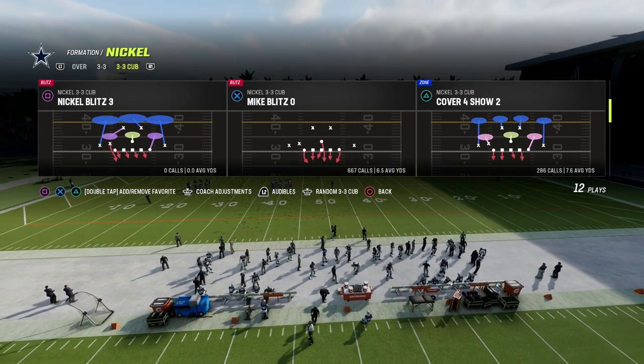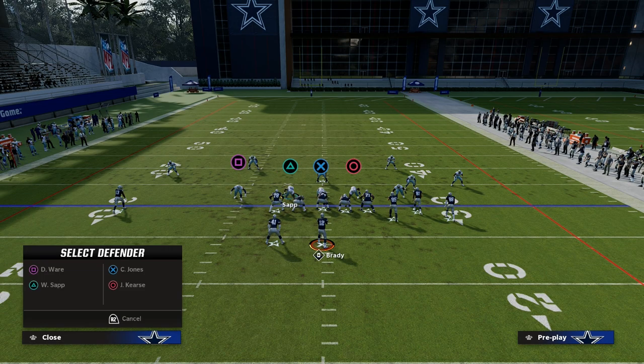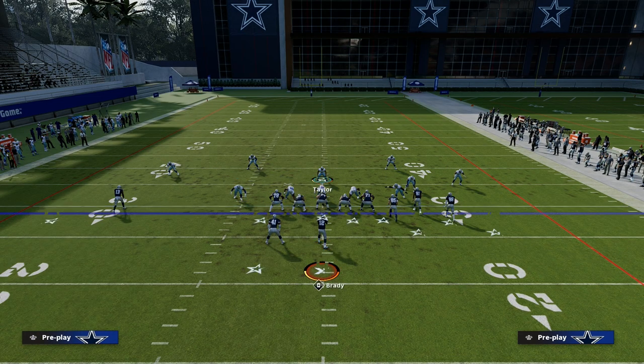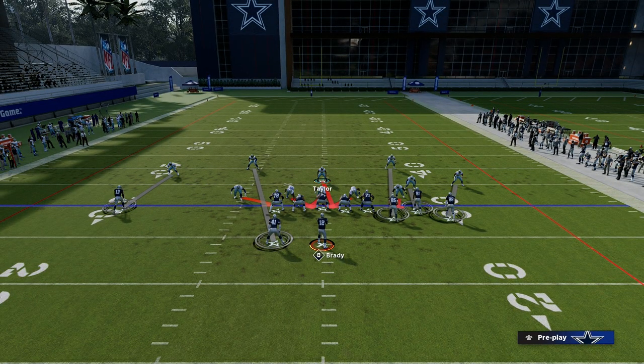If I come out in 3-3 Cub and run Mike Blitz Zero, you'll see that this guy is actually a defensive lineman. So if I put DeMarcus Ware in coverage on the running back, he's guarding the running back. But if I crash my defensive line, now DeMarcus Ware is blitzing.